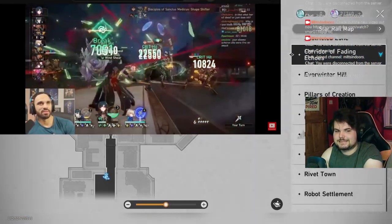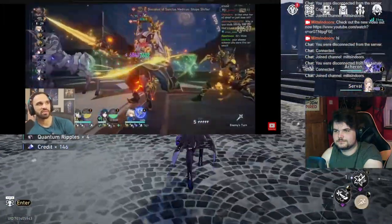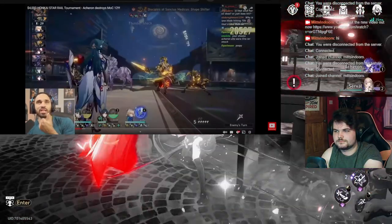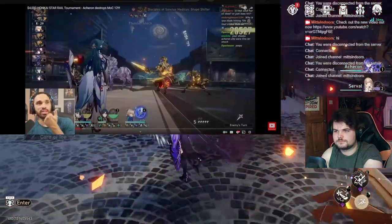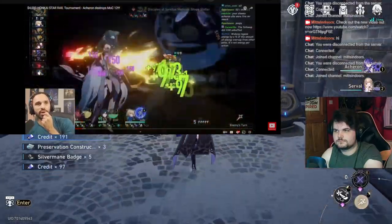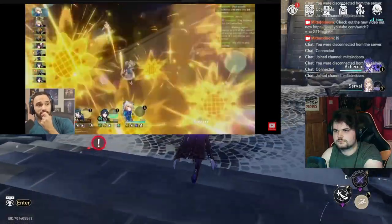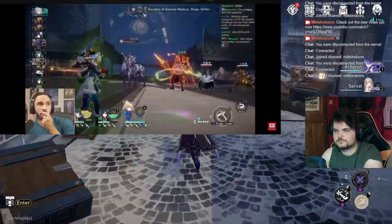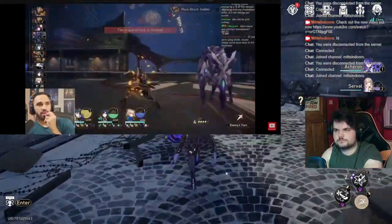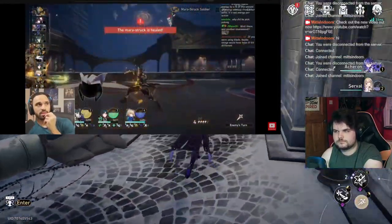Blade only went twice and he didn't get a follow-up attack with the enhanced Yukong buff because Sparkle didn't go three times. It's doable, but you really have to know what you're doing. This team is not easy at all. The great thing with this team is you can spam as many skills as you want with Yukong and Lynx because you've got an abundance of skill points, and Blade doesn't use too many.